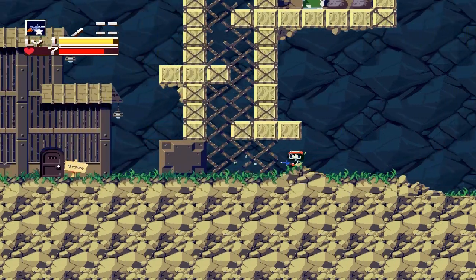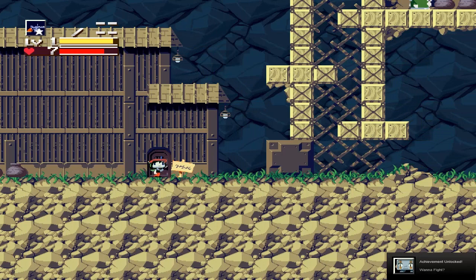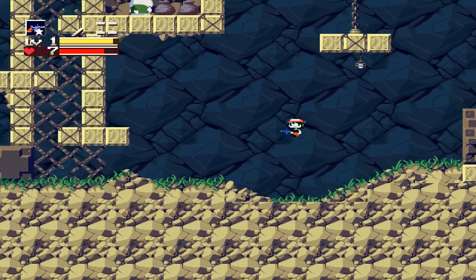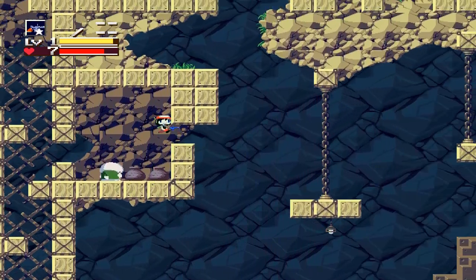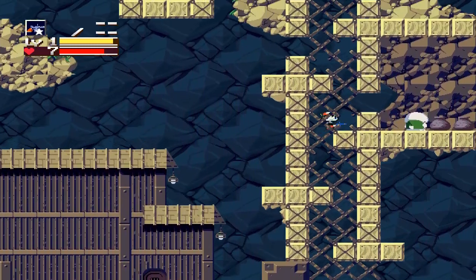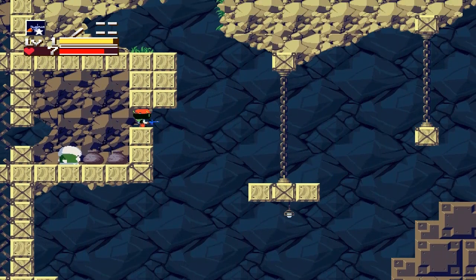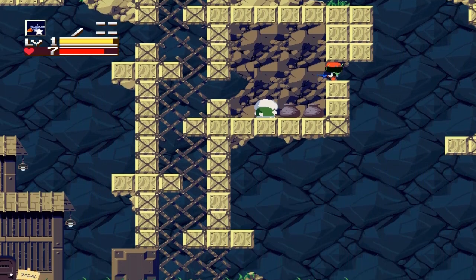Actually this seems easier than I remember. Maybe I've gotten better at platformers, since I believe the last time I played this was before Super Meat Boy even came out. Steam achievements are a thing — I'm not sure how much I care about it honestly. There's a treasure chest up there I'm going to go for. After this point I kind of don't really remember what happens. I'm just noticing how short my character's legs are — it's kind of silly, but it's cool.